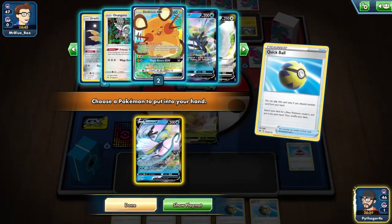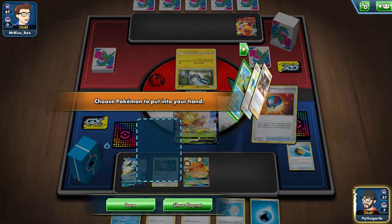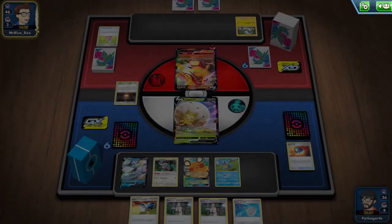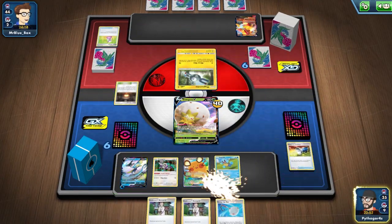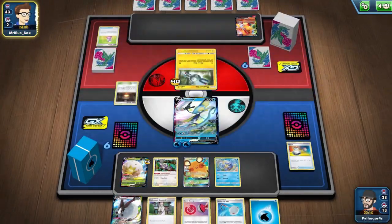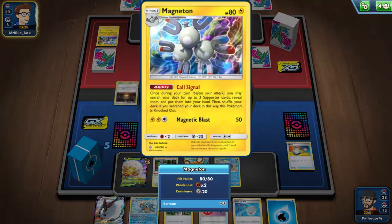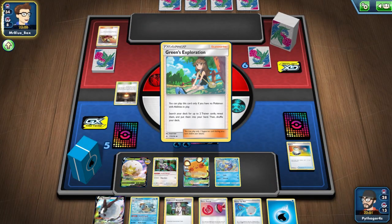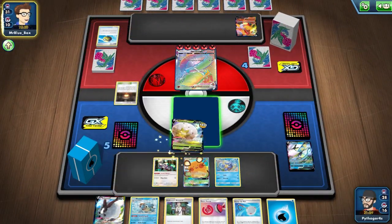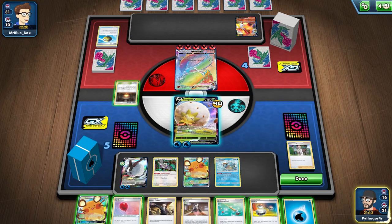Our last game of the day had us face up against Centiskorch VMAX, and after our episode 4 tournament attempts I have had a healthy fear of this deck. I know our list has changed quite drastically since then, but I was extremely apprehensive going in despite the type advantage in our favour. We had a rather perfect start despite Eldegoss being in the active, with three Quick Balls giving us access to near anything we wanted. I tried to knock out the Magnemite before it could evolve, being very aware how reliant this deck was on its supporters and how easily Magneton made finding those supporters. The quick Centiskorch VMAX was giving me episode 4 flashbacks, but I tried my best to stay cool and assure Double-V the finishing blow after we lost a few more prizes.